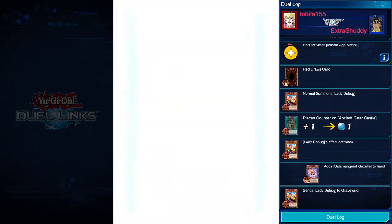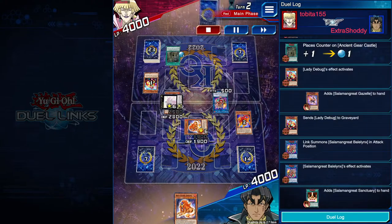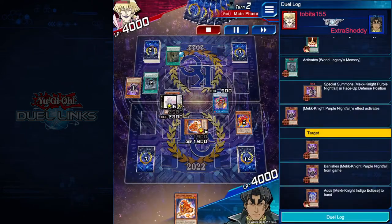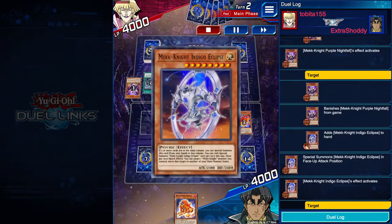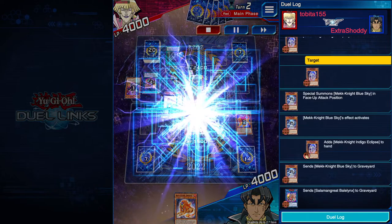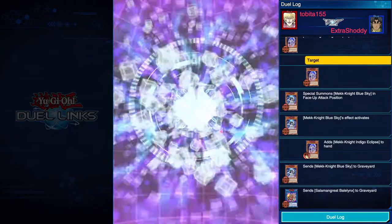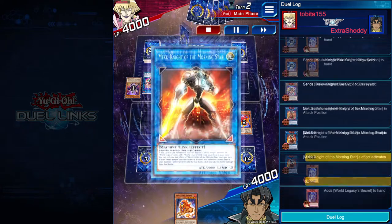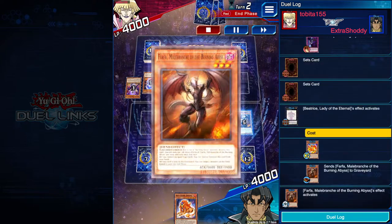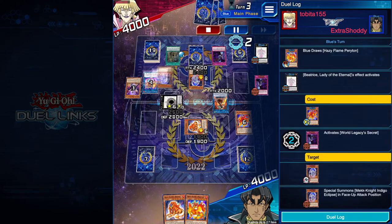They're starting out with Lady Debug and Gazelle. Since we know they can go into some of their bigger stuff, there's no real point in banishing their monster with Farfa just yet because we don't know the full extent of their setup. So they go straight into a bunch of Mech Knights, and from there they go into Morning Star, get Secret to the hand. We really can't use monster effects this game — or at least not after this turn. So instead of banishing their monster, we're going to banish our own, because they can't run over Beatrice.